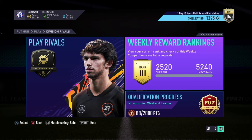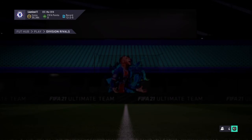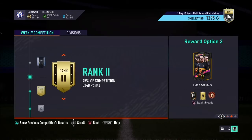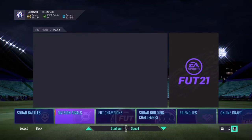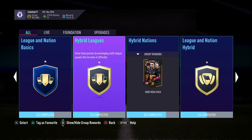In Division Rivals I've got Division 4 — 1 day 16 hours left so I might get the rewards. I don't even know what I want to go for yet. Rank 3 is really good, but I really want rank 2 because you get a 50k pack and a 30k pack. So that's what I'm going to try and get for Thursday. Rank 1 would be incredible but I doubt it. For SBCs I think we've done all of them so far.